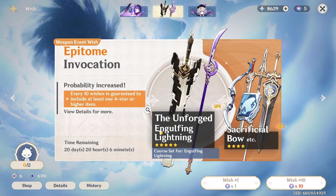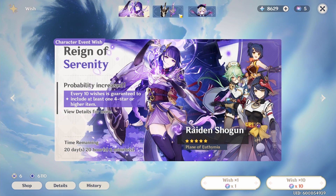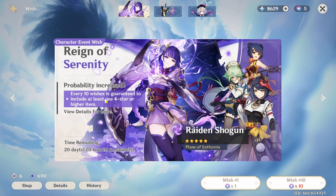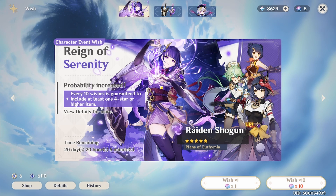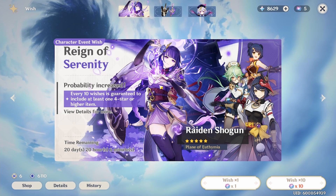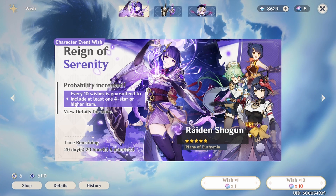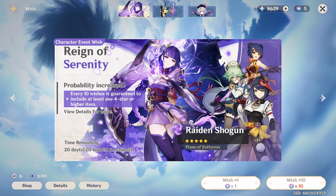We're right back. This banner hurt the most out of all the banners I've rolled — I'll say it now, this one hurt the most. Archons are probably characters I shouldn't have rolled for. Raiden Shogun resembles so much the Raiden from Honkai Impact that I just couldn't resist. At least we got C4 Sara — at least miHoYo was nice enough to give us that.